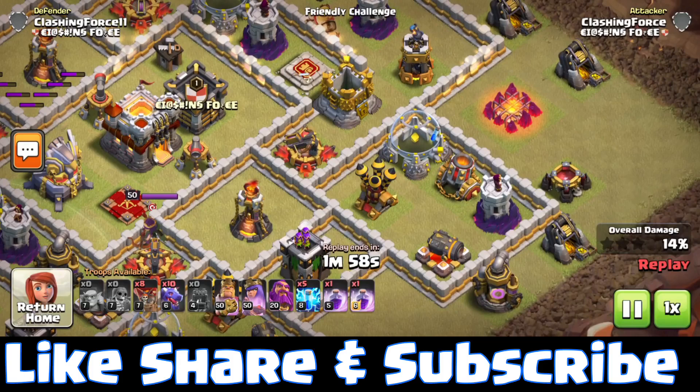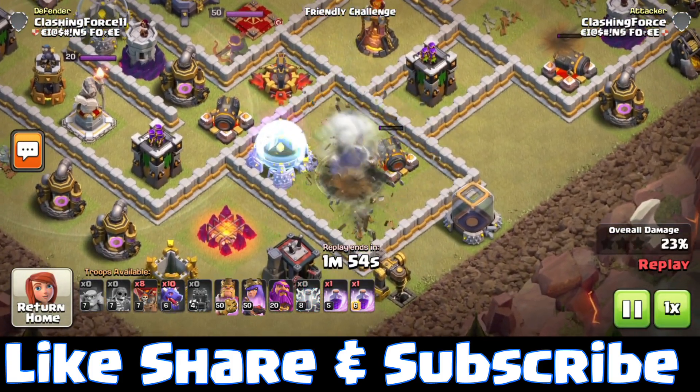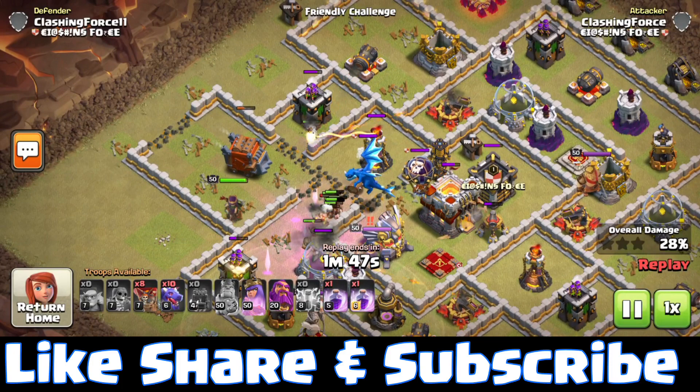Using lightning spells to take out all the air defenses. Now coming back to our first phase — the wall wrecker is a good choice as it damages the defenses and opens up further walls quickly.